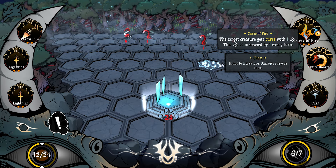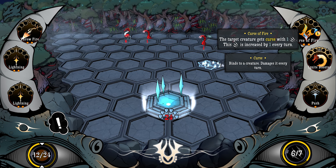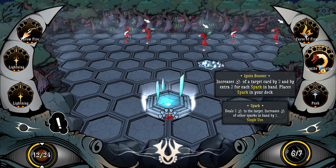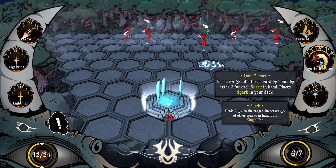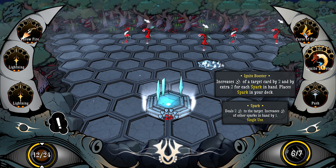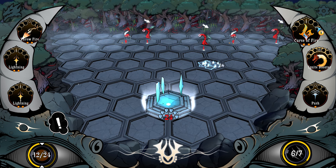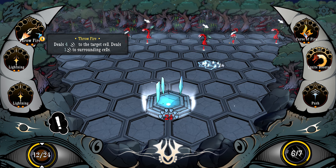Get rekt. Got new moves. The creature gets cursed with one probable damage — this damage is increased by one every turn. Seems good. Increases damage of a target card by two and by extra two for each spark in hand. Places spark in your deck. We don't have spark. Spark itself deals two damage to the target, increases damage by number of other sparks in hand by one. And throw fire deals four damage to target cells, deals one damage to surrounding cells.